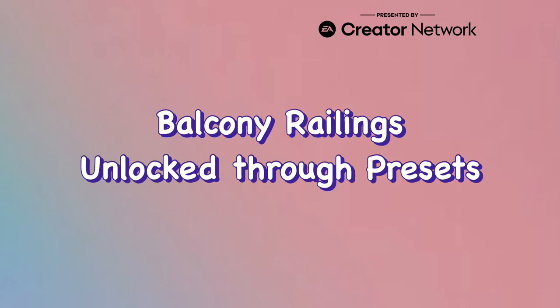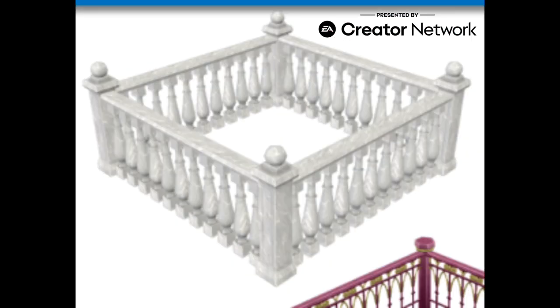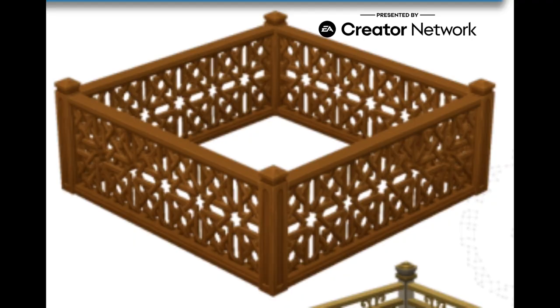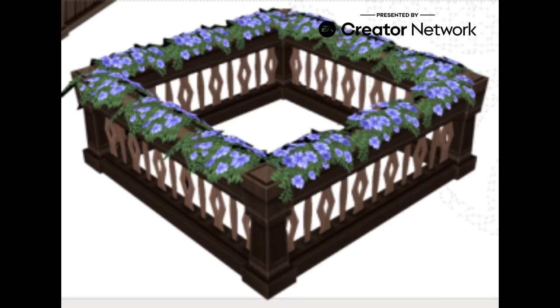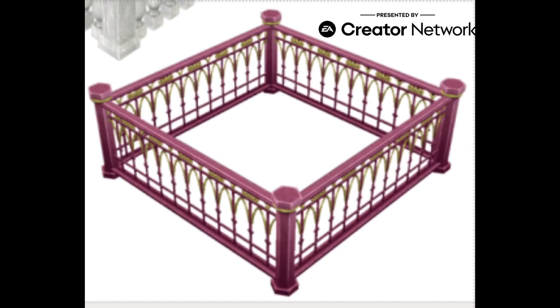Now let's go through some railings. These three railings will be unlocked through the presets. These other two railings will be unlocked through Bella's Balcony Quest. And then there will be three more which will be unlocked through a paid pack — basically these three.